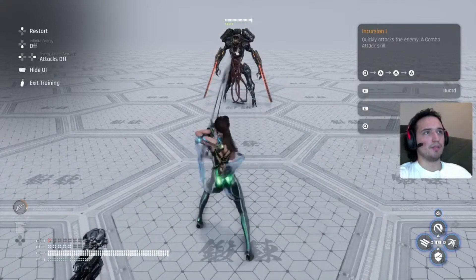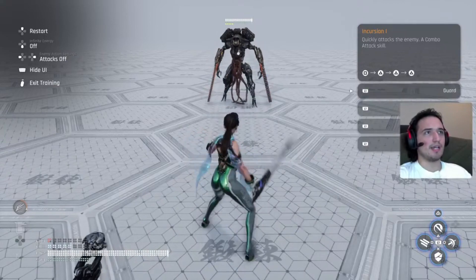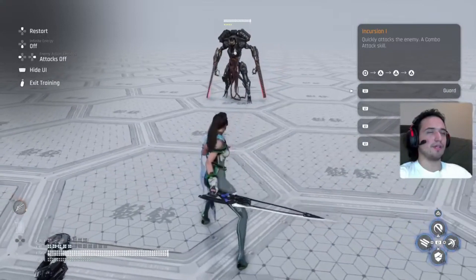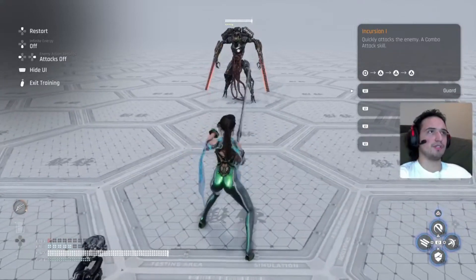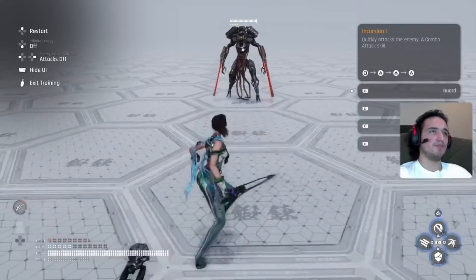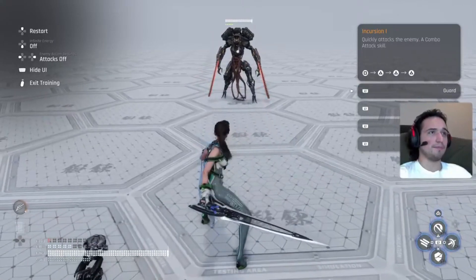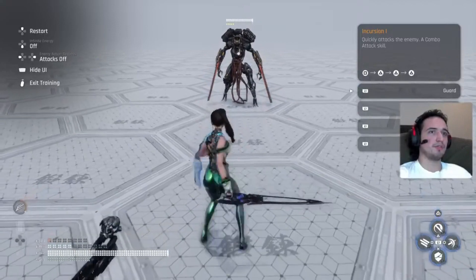Some people try to click the block button at the last second right when they're about to get hit, trying to get the timing down, but they just can't get it. I would suggest, at least for now, just make sure you're holding that LT button right before he hits you instead of trying to time it really fast. Some enemies do hit slow, so hold that LT button — you might get a good parry, not a perfect one, but it's still a parry and it won't do any damage to you.